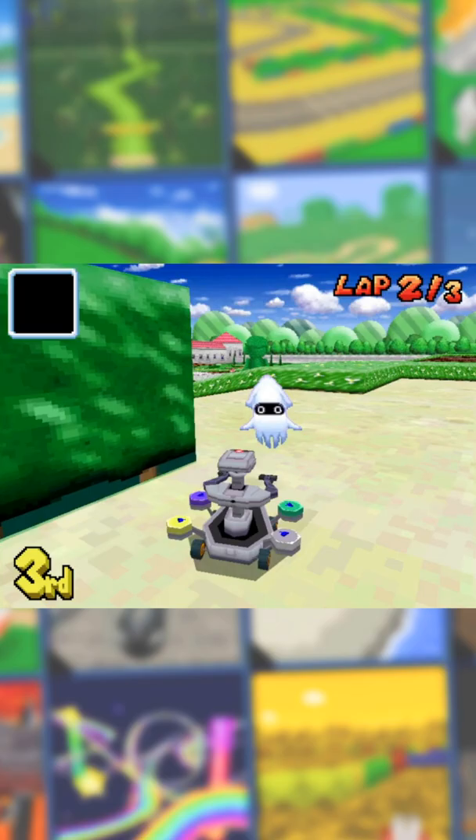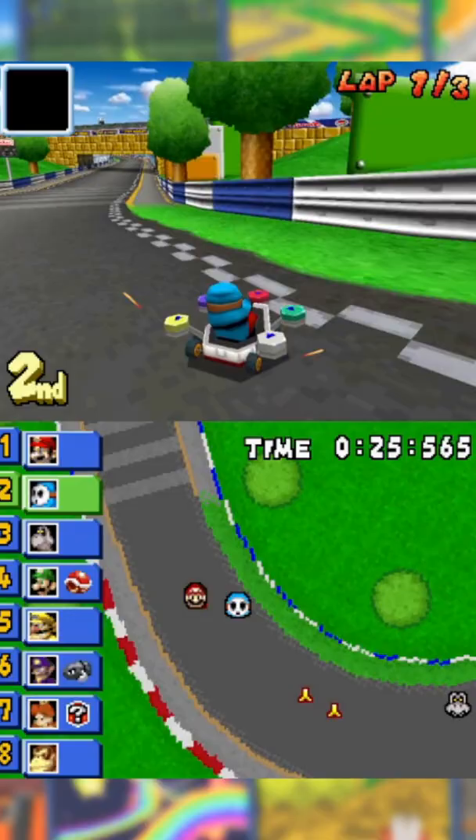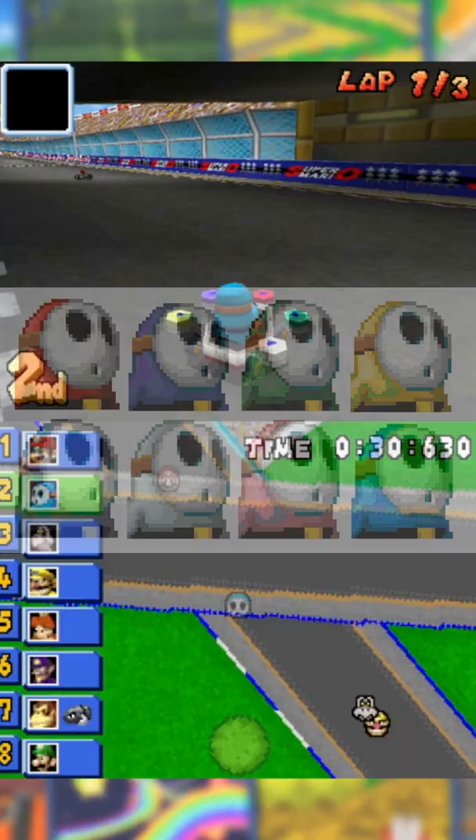But on top of the classic red Shy Guy, 7 more colors for Shy Guy are available. These colors include dark blue, green, yellow, black, white, pink, and light blue. That's almost every color in Rainbow Road.